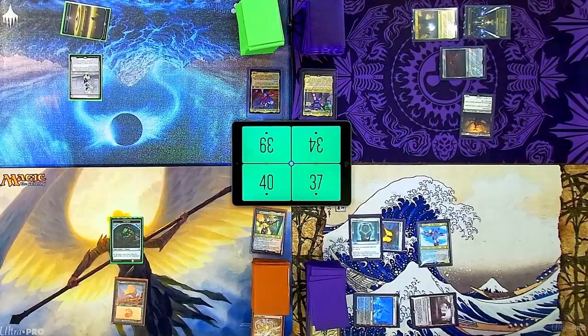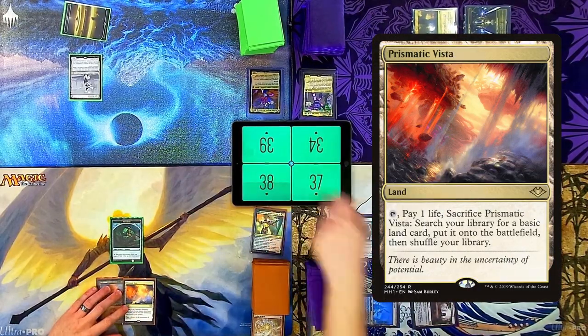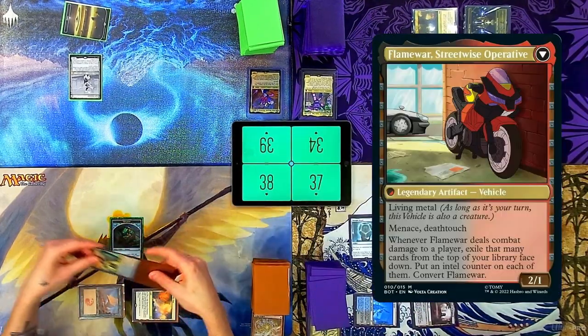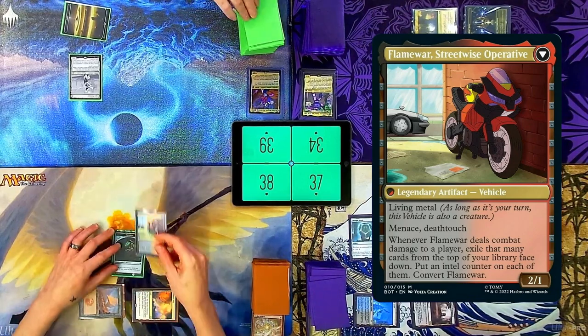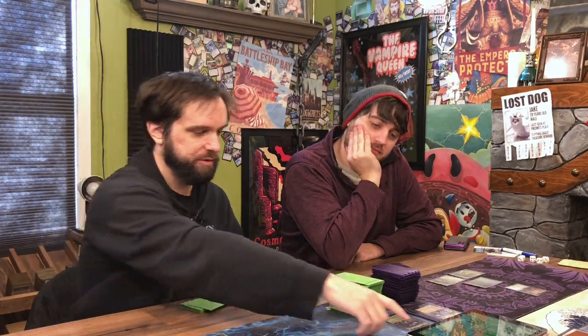Let's have a peek — draw. I'm going to play a Prismatic Vista — lose two. I'm going to pay two for my Commander's backside. Would you like to — you may draw a card. Sweet. I will lose two as well. And I'm done. Untap, upkeep, draw — I lose two more.